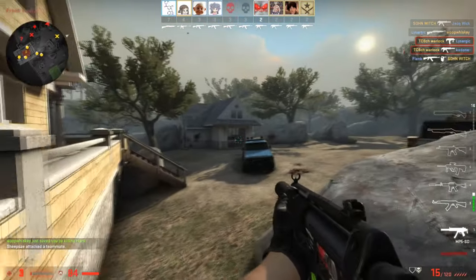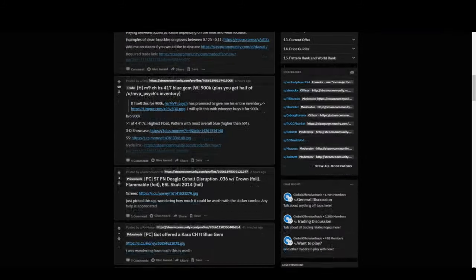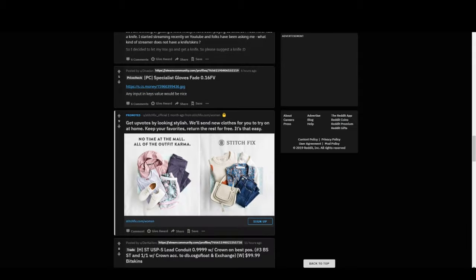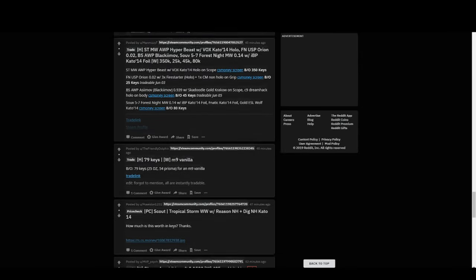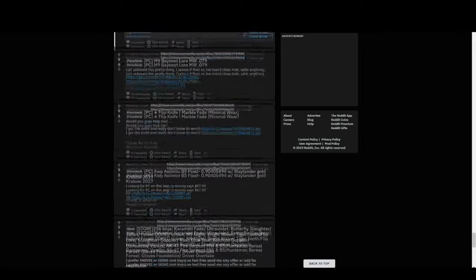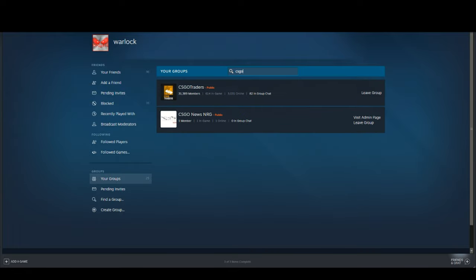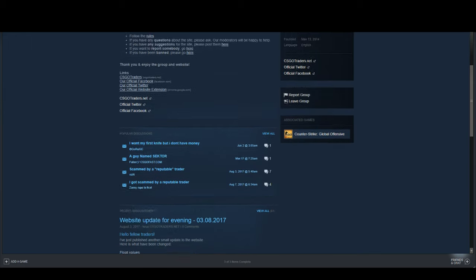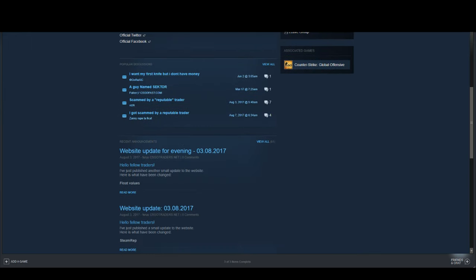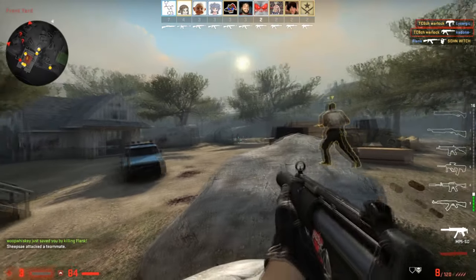There are various ways to figure out how much items are worth. The first way is by using the Global Offensive trade subreddit. Go to Google and type in 'go trade' to find the CSGO trading subreddit. You can use price-checking posts to find out how much an item is worth. Another way is the CSGO Traders group on Steam, though it has fewer members and less activity.